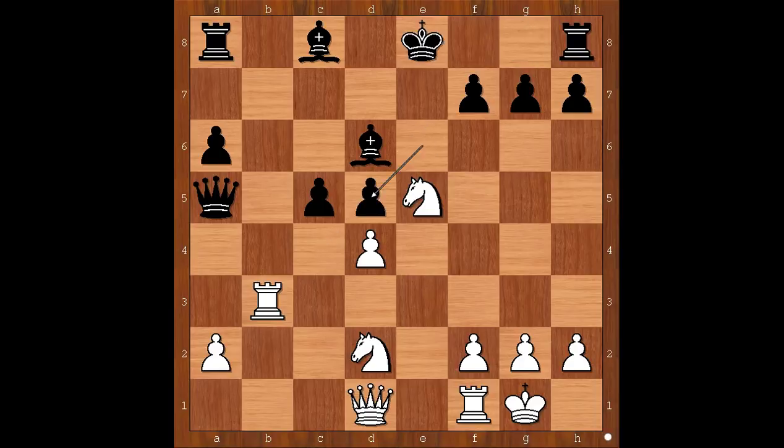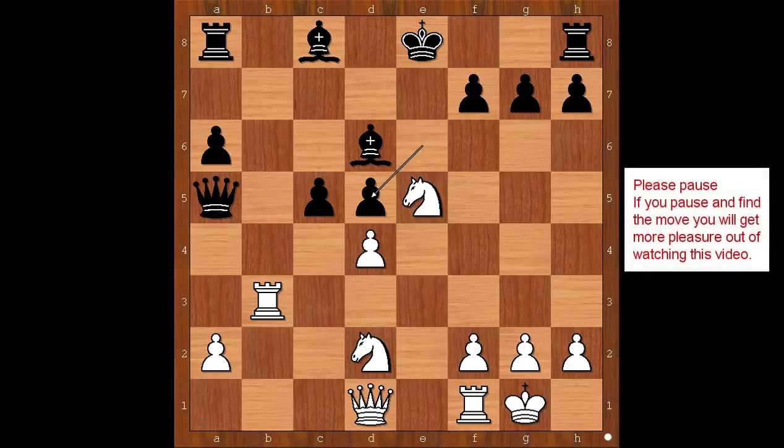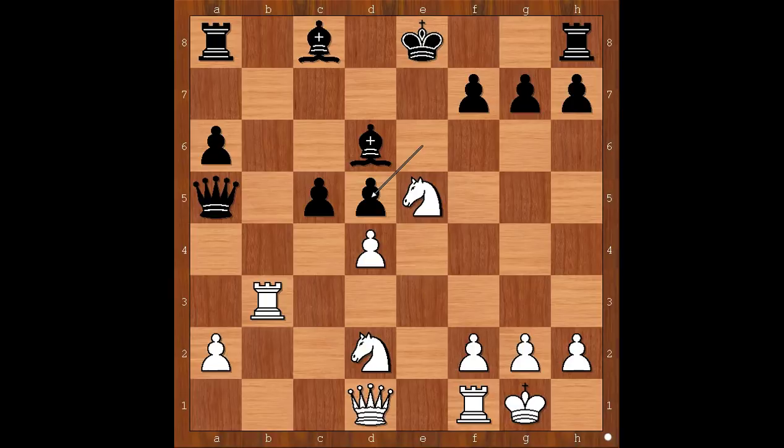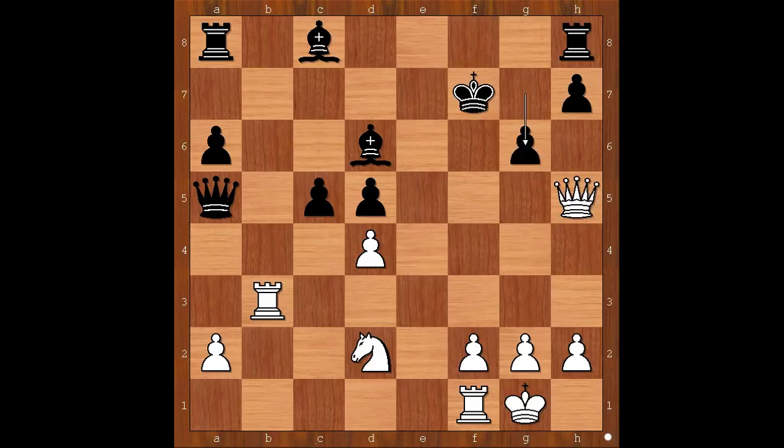What is wrong with e takes on d5? Why didn't Reti take the pawn on d5? Please pause and find the best move for white. White has this brilliant move available: knight takes on f7, sacrificing the knight for a king hunt. King takes on f7, queen to h5, c6, queen takes on d5, c6, winning the bishop after king goes to g7, queen takes on d6 — white is winning and black is punished for taking the poisoned pawn in the first place.